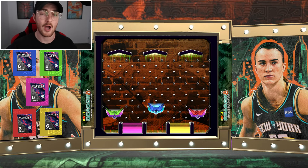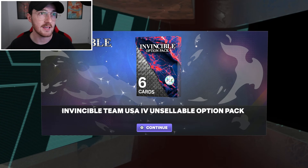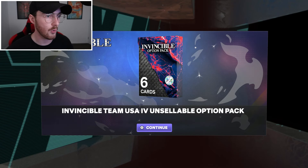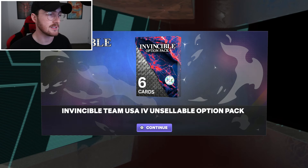So I have Invincible Team USA IV — that's four unsellable option packs. That was the recent drop. I'm going to open up this option pack, and since it's the recent drop I honestly don't know who to get.